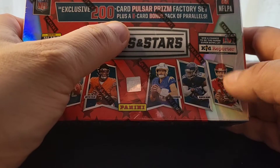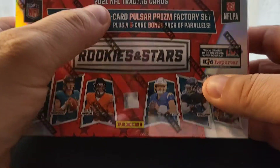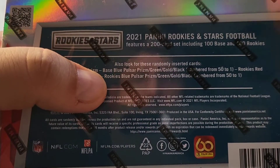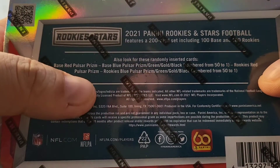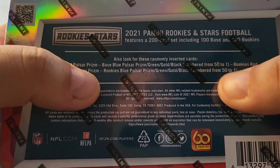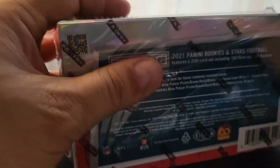We also get a five-card bonus pack of parallels. I've seen some pretty cool stuff pulled out of that — almost every pack has had a gold card numbered out of 10, so hopefully we'll get somebody with a decent name. There's also a chance at some additional random parallels: red pulsar prism, blue pulsar prism, green, gold, and black numbered 50 to 1. Rookies have blue pulsar prism parallels too, but the big thing is that extra pack as far as trying to get a nice hit.